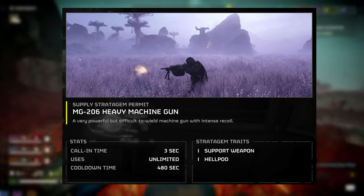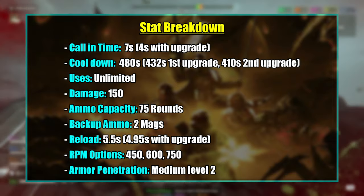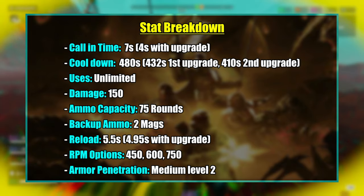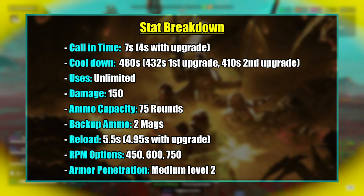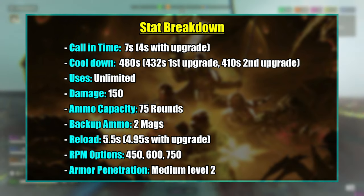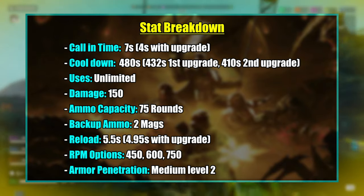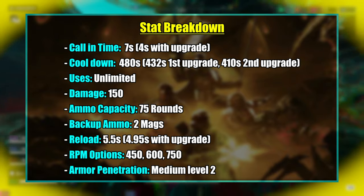The tooltip reads: a very powerful but difficult to wield machine gun with intense recoil. The stat breakdown for the MG 206 Heavy Machine Gun: call-in timer is 7 seconds, or 4 seconds with the ship upgrade. Cooldown is 480 seconds, or 432 seconds with the first ship upgrade and 410 seconds with the second. Uses are unlimited. Damage is 150. Ammo capacity is 75 rounds. Backup magazines are two. Reload time is 5.5 seconds, or 4.95 seconds with the ship upgrade. RPM options are 450, 600, or 750 rounds per minute. Armor pen is medium armor penetration.